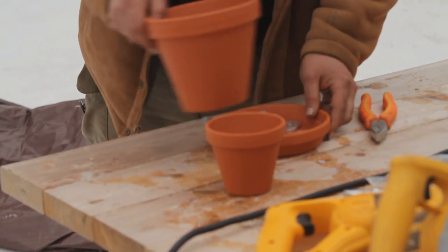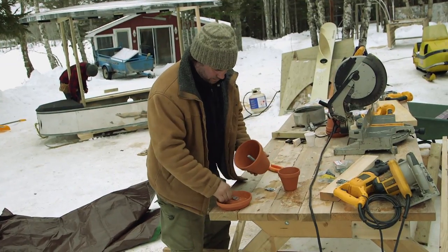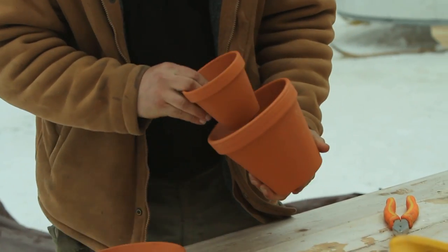So I'm making a little heater here for the inside of the ice fishing shack. It just uses tea lights so we won't have any problems with fumes or anything like that. I'm just going to put a spacer in here — basically this bolt just suspends another pot inside here.